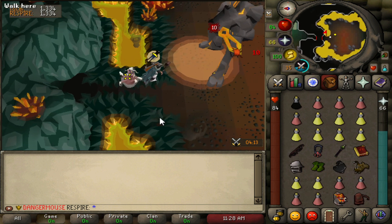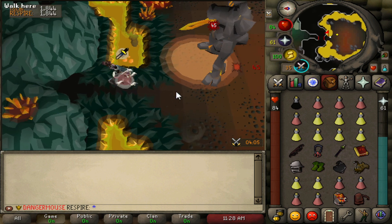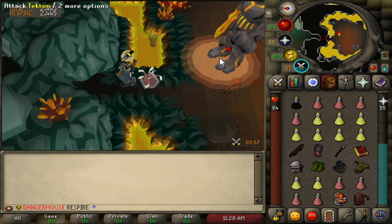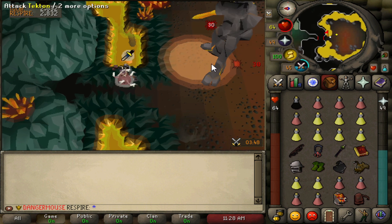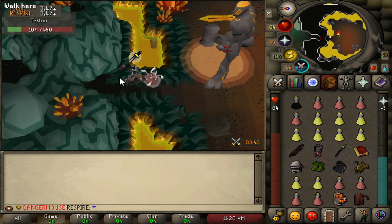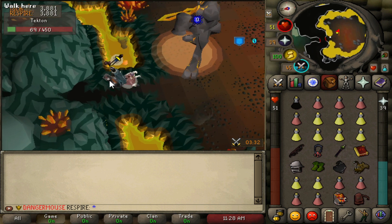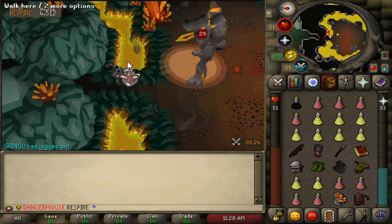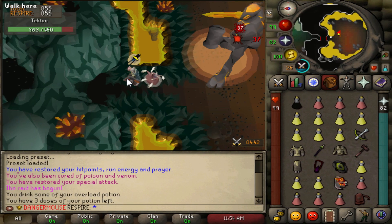To flinch Tekton: as soon as you see the XP drop or hit splat, run back to your safe spot. Stand there, wait a few ticks, hit it again, and repeat. In a team it goes much quicker. In solo you're not rushed so you can take your time. That's Tekton done easily.